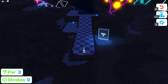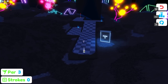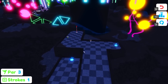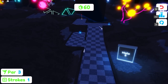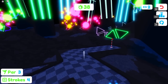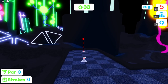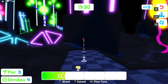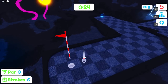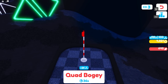Hole five: someone flew right off the map. There's a teleporter here, but I don't want to risk it — and I missed. I got up there and tried to bounce off the walls at an angle, but we went over the needed strokes. We ended up with a quad bogey. Very unfortunate.